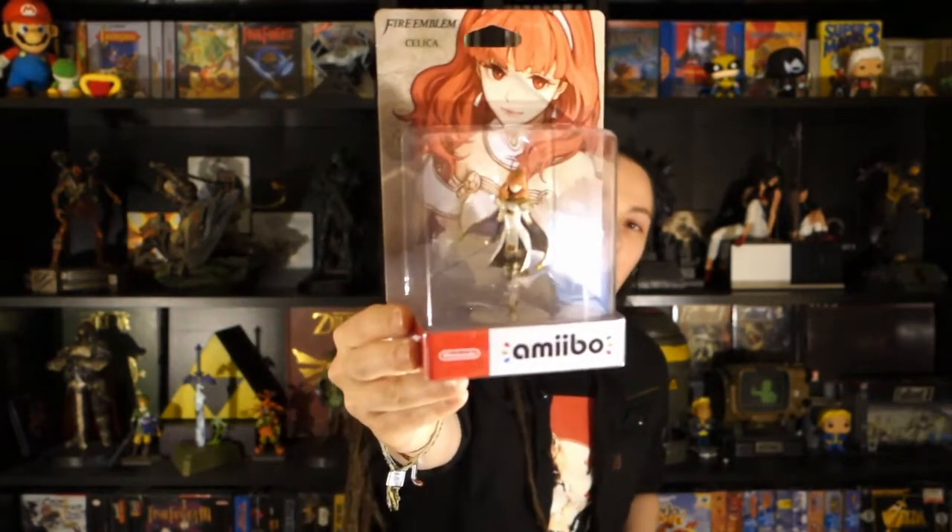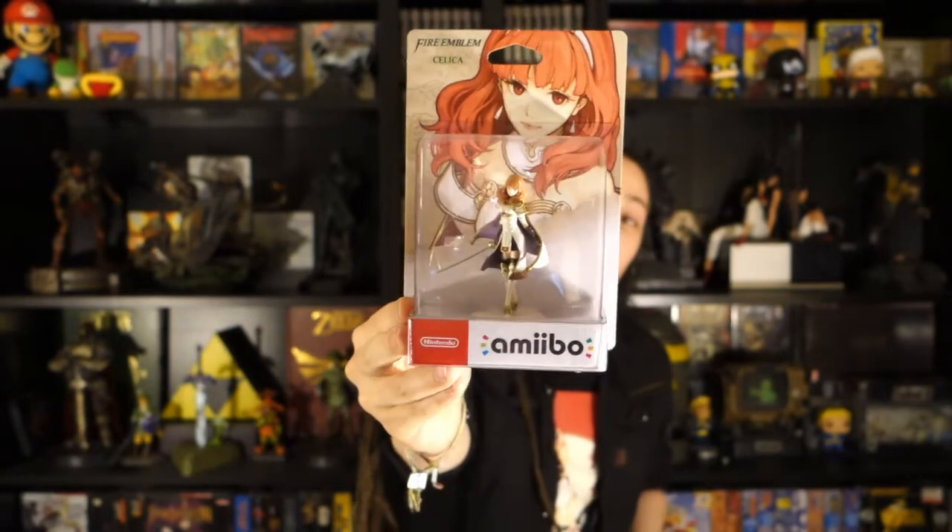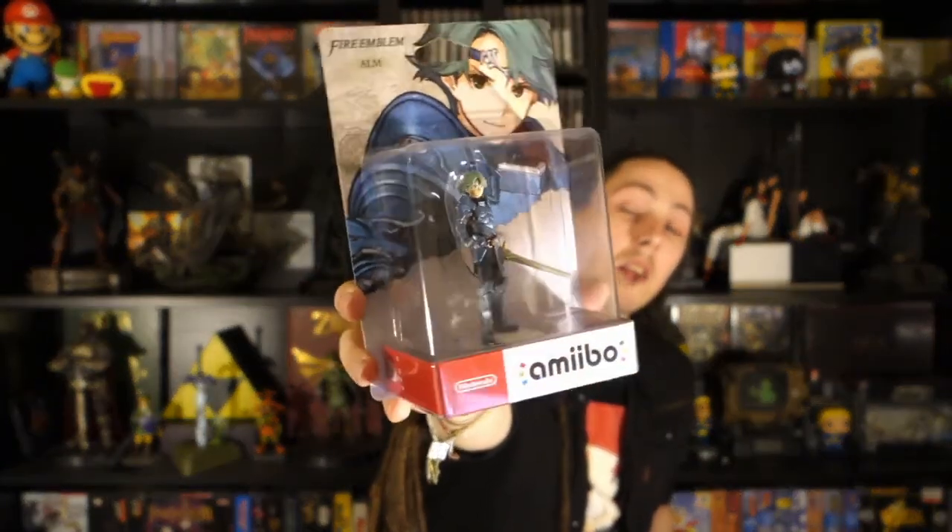The last two items of the Shadows of Valentia Collector's Edition are two amiibos of the main characters of Fire Emblem. First up is Celica — she has a really good-looking model, except for the eyes. I don't know why Nintendo can never get the eyes right; every single one of them looks a little derpy. Next up is Alm, the other main character from Fire Emblem Echoes. I really like his blue armor. It's a pretty good-looking amiibo, except for the eyes — just like the other one, they look kind of derpy. That's a problem with all amiibos unfortunately.